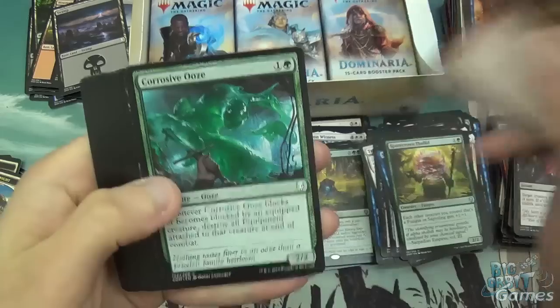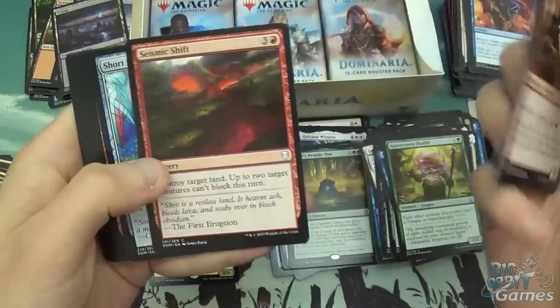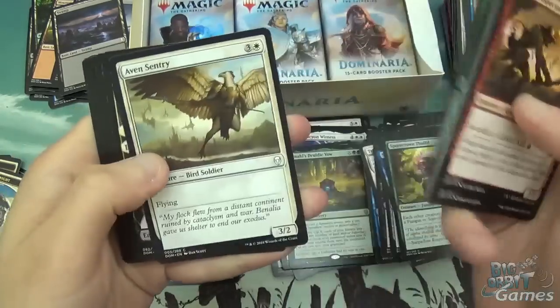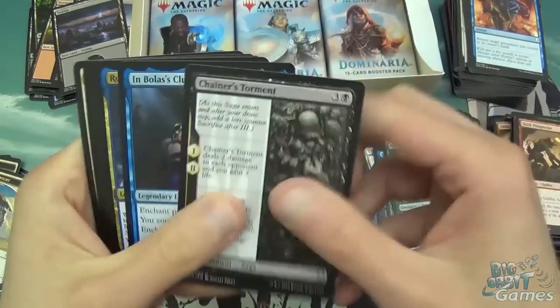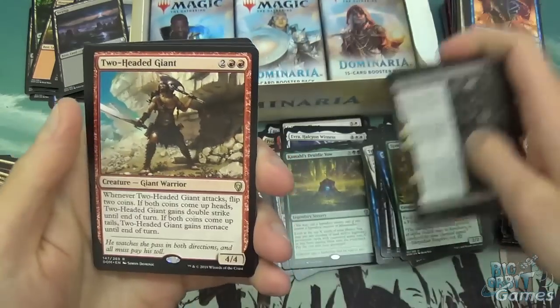Skirk Prospector, Corrosive Ooze, Soul Salvage, Syncopate, Adamant Will, Seismic Shift, Shortsword, Shivan Fire, Sapling Migration, and Aven Sentry. Then we've got Chainer's Torment, Imbolus' Clutches, Rona Disciple of Gix, and Two-Headed Giant. Four mana, two and two red, 4/4 Giant. Whenever Two-Headed Giant attacks, flip two coins. If both coins come up heads, it gains double strike until end of turn. If both come up tails, it gains menace. So if you get one of each, it's just a 4/4 because they can't decide. Very flavorful.